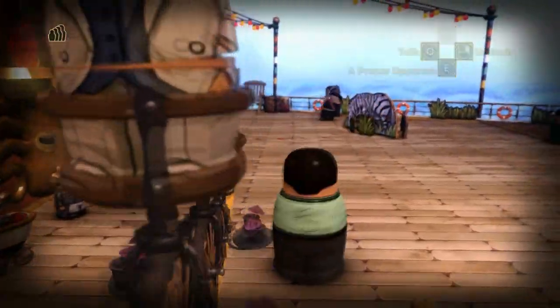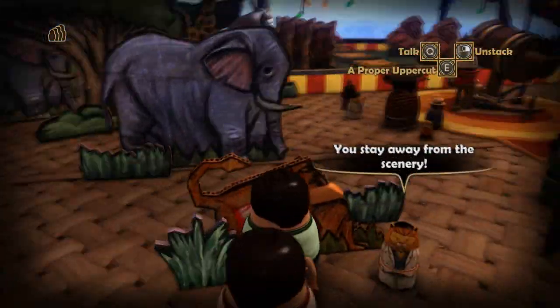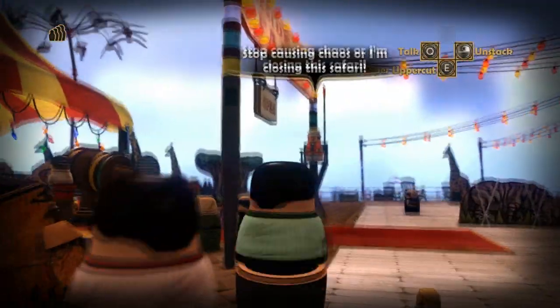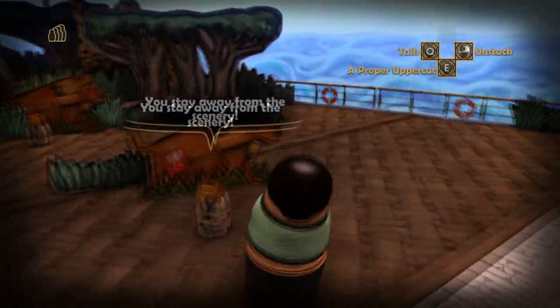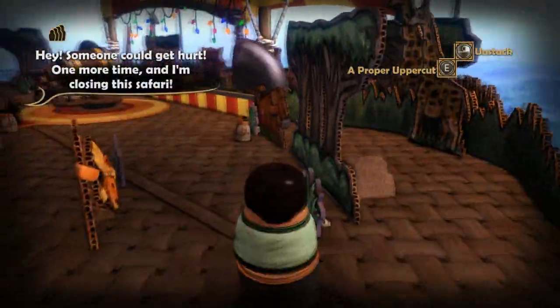The next thing you're going to want to do is find the guy with the boxing gloves to punch all of the three lions — the actual cardboard lions. They'll be the ones with the fragile sign on them, and the hunter will shut down the park because it will be unsafe.